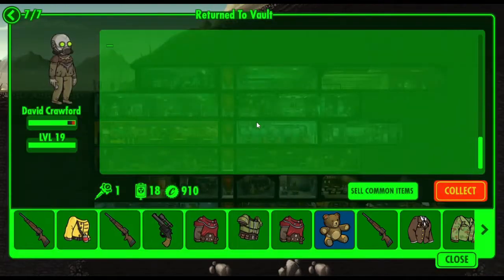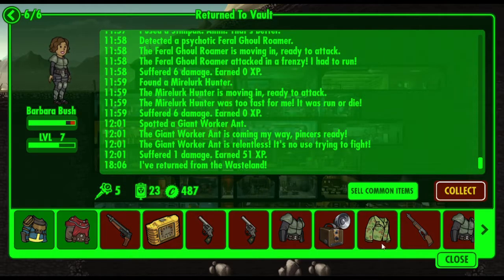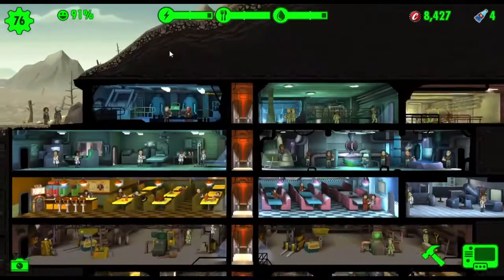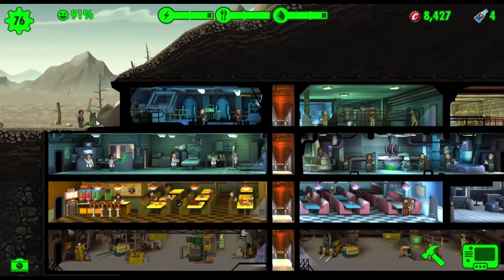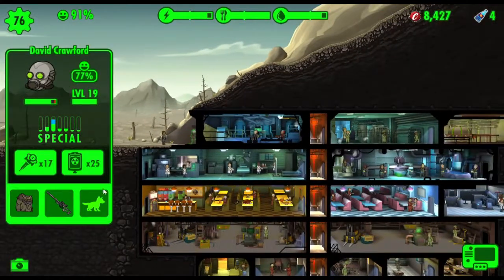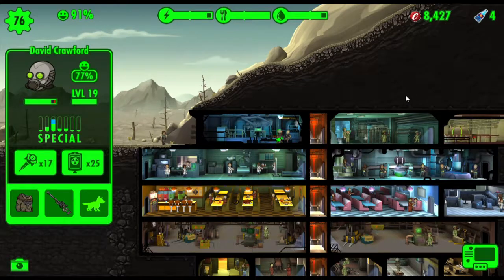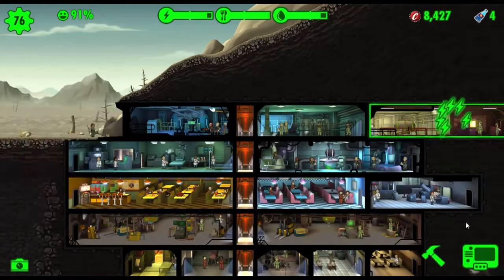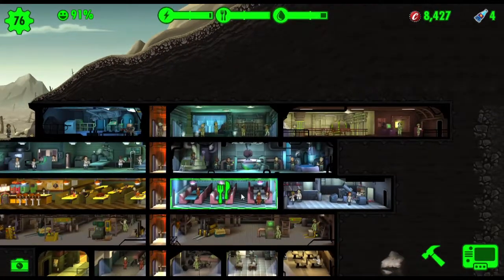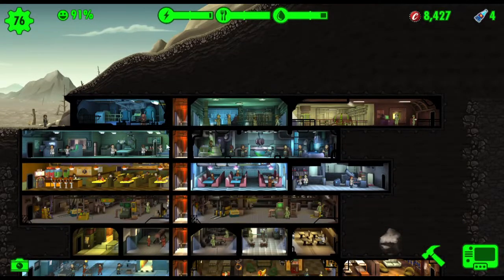Now I'll bring this person in and collect their items. As you can see with the third person, we've got too many items. We'll have to go through the storeroom and get rid of some. They also came back with a sniper rifle — we may already have had that one.